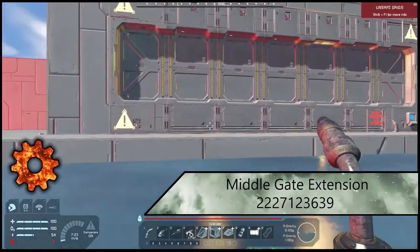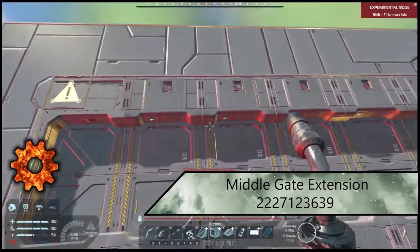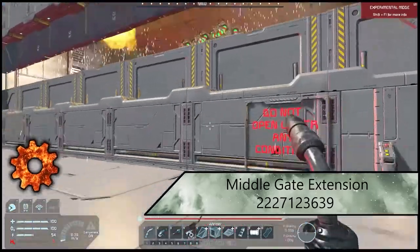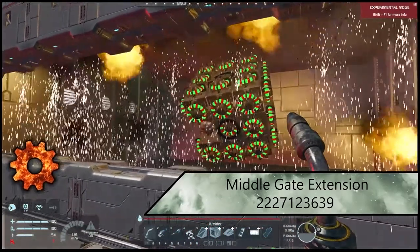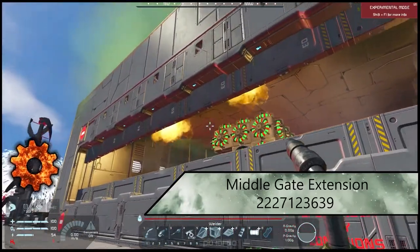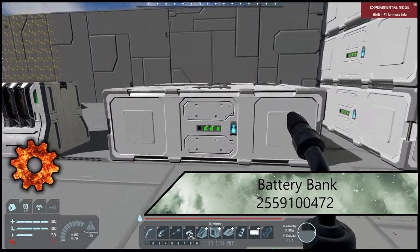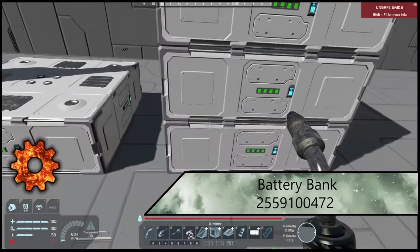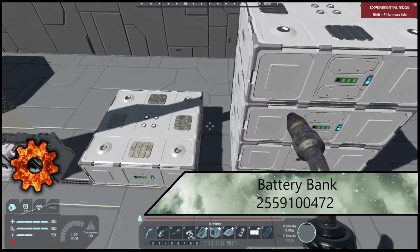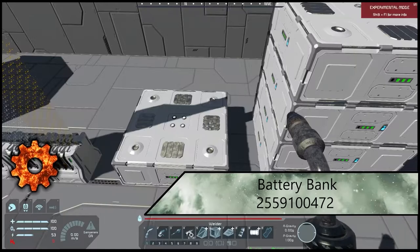Next up is the Middle Gate Extensions mod — you just put these pieces in the middle and they open up like normal, great for keeping experiments locked away. Following that is the Battery Bank mod — this is a 3x3 that is just one piece, so you'd place 4 of these instead of the 35 it would normally take. A very convenient mod, and I really like the look of them — you can tell they're meant to be modular.